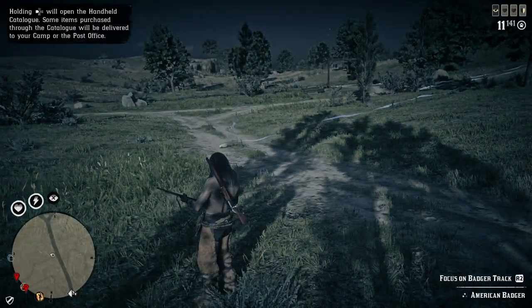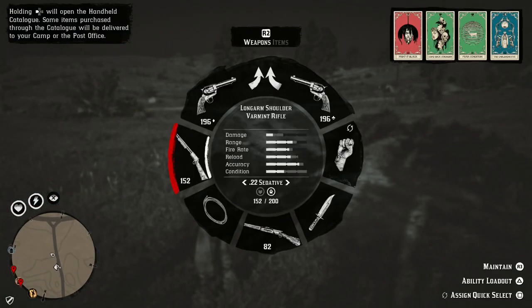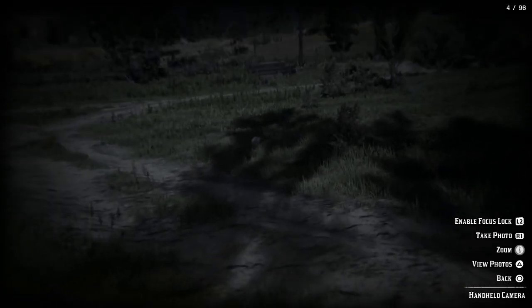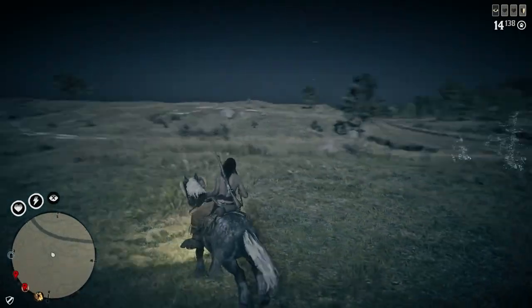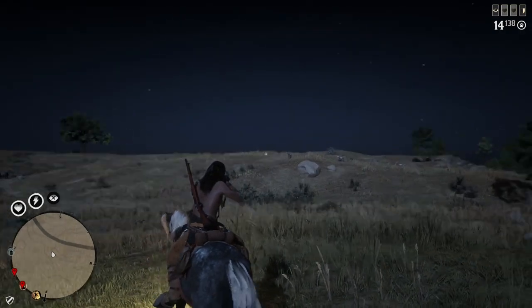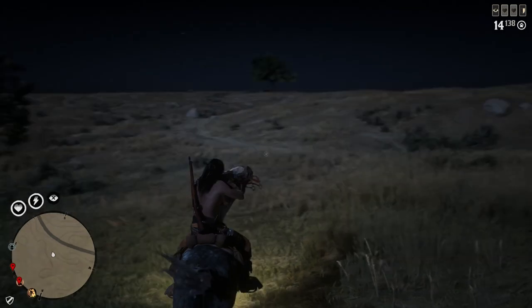I played yesterday and tried to do a few things for my trader role. It took me almost an hour to find three perfect deer carcasses, riding around everywhere and seeing nothing. Now I'm seeing tons of small animals, tons of large animals, birds. No matter what type of animal it is, it seems like these spawns are back to where they were when the game was first released in online mode — more the feeling you get in single player where you see a lot of animals everywhere.